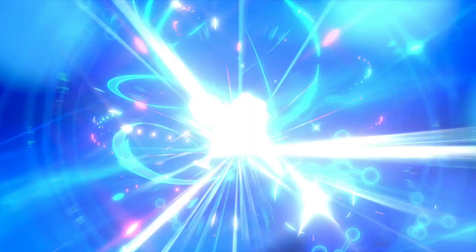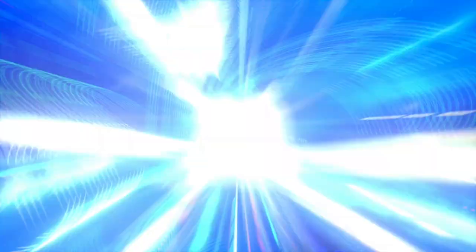For Vanilla Cream Alcremie, it needs to be daytime and you just have to spin clockwise until your character strikes a pose. For Caramel Alcremie, it needs to be daytime and you need to spin your character until it spins by itself, plus the extra 10 seconds, and there you go — you'll get Caramel Alcremie.